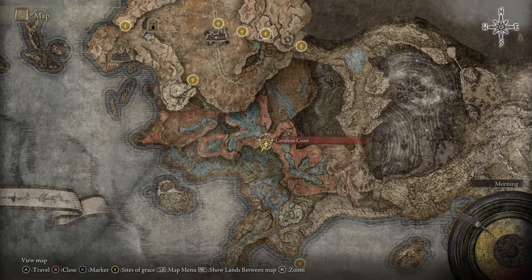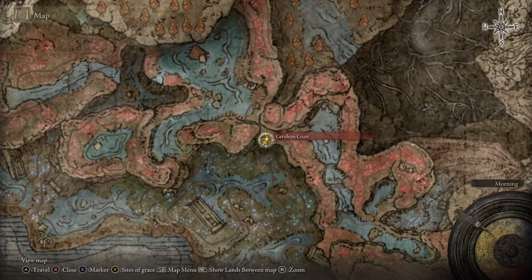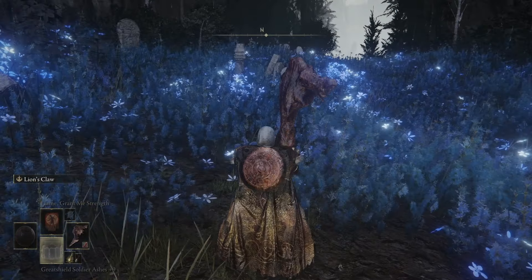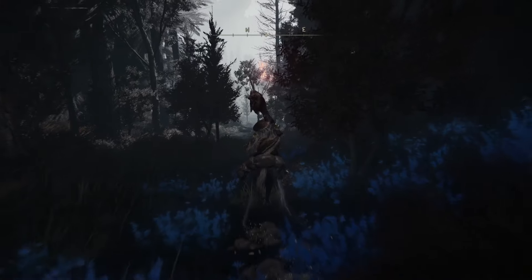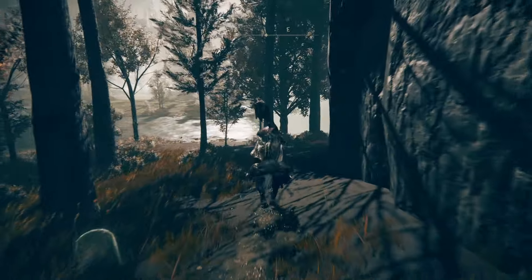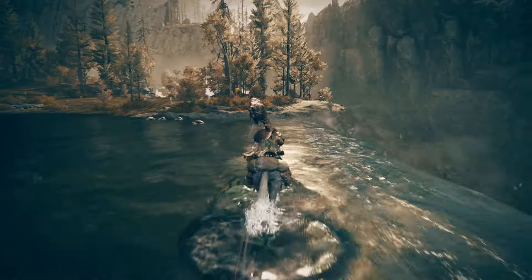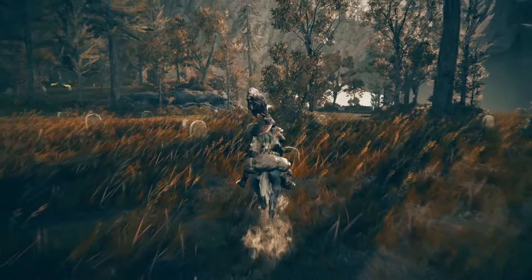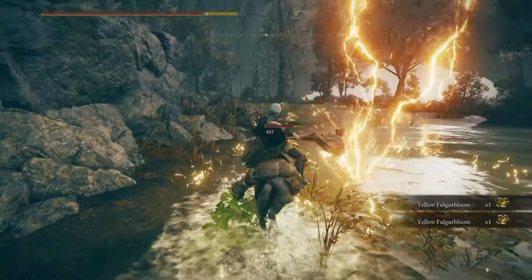For the Lightning Perfume Bottle, we're going to be starting at the Cerulean Coast Site of Grace, which is here on the map in Shadow of the Erdtree. If you haven't been to Cerulean Coast, I'll link in the description how to get there. From here, get on your horse and head north. To avoid the fire golem, hug the wall and boundary, going up against the edge of the waterfall, heading north-northeast. Once you're across the river, you'll see a golden sheep rolling around. Just head north, and in the area with all the Fulgur Blooms, this is where you're going to find the Lightning Perfume Bottle.